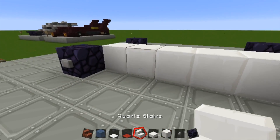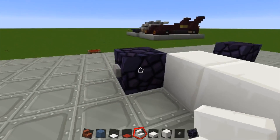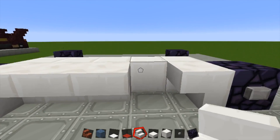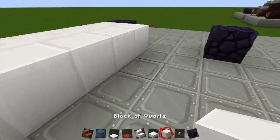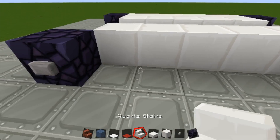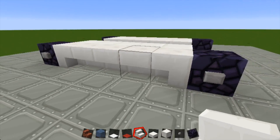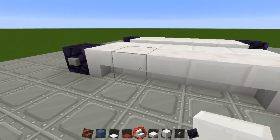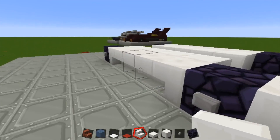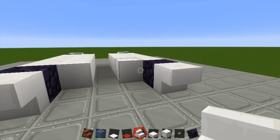Now we can start building the car. What we're going to do is use upside-down quartz stairs here on the side of the car — one like that, one like that, and three in the middle. We're going to do that on the same side as well, going one, two, one, two, three like that. And we want one right there, one right there, and two in the front.